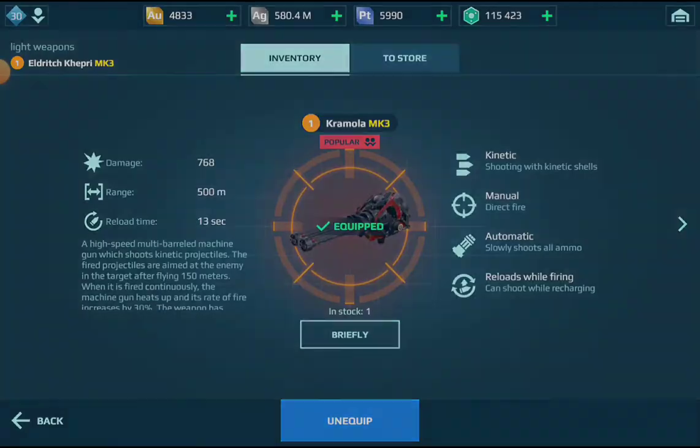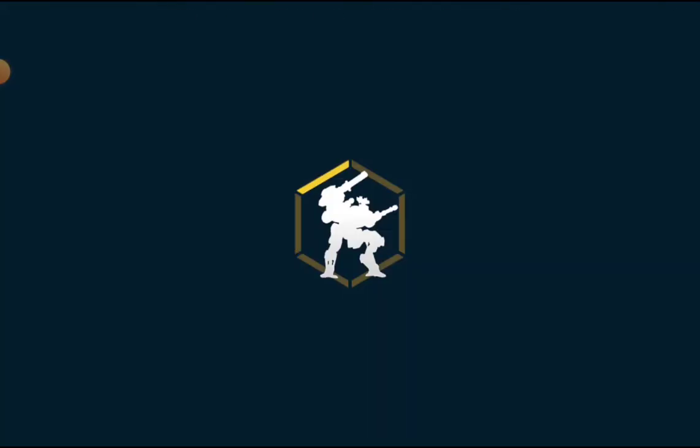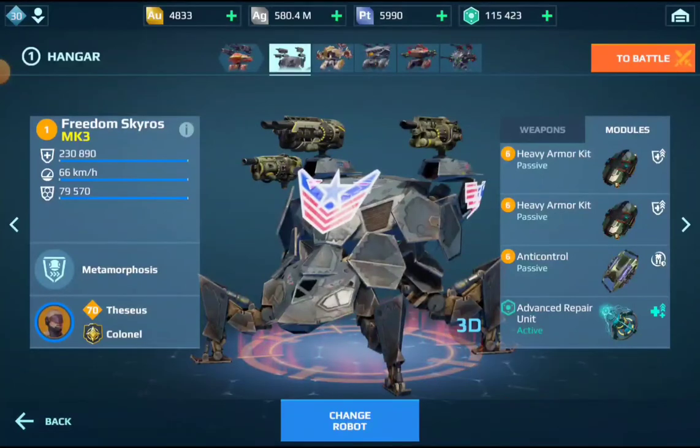Let's come to the most underestimated type of item in the game: passive modules. For most newer robots, two module slots are unlocked when they reach MK1 level 7, and three passive module slots are unlocked at MK1 level 9 — so these are quite important milestones for your robot. In Master League, you can find a lot of players with MK1 level 9 hangers and weapons between level 10 and 12. These are usually very balanced hangers, indicating that these players understood what they are doing.